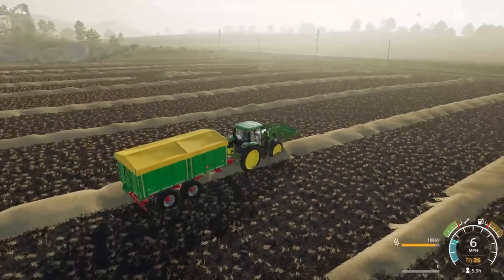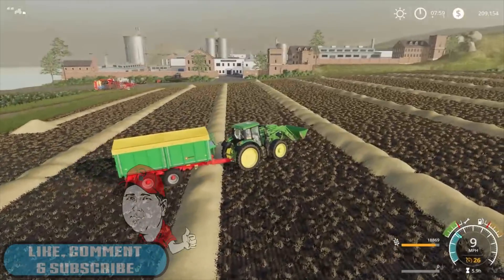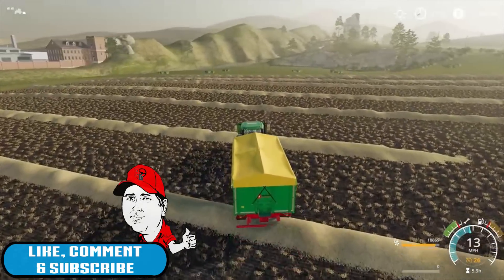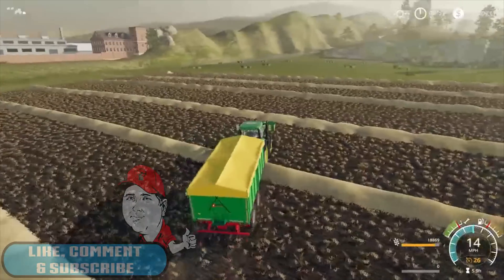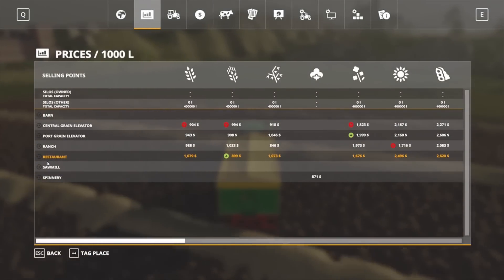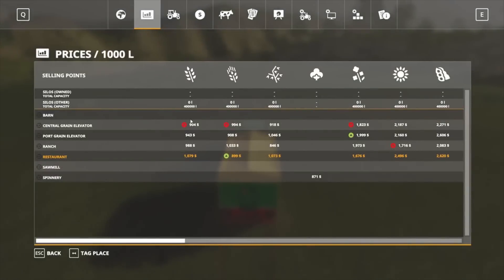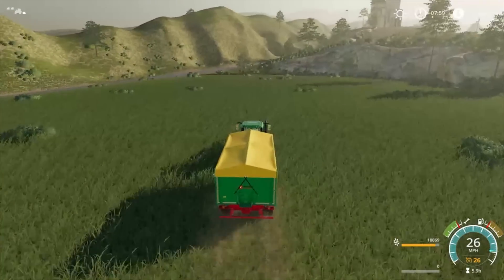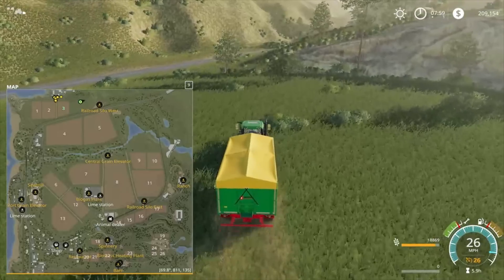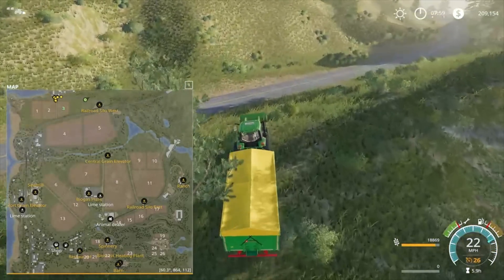Make sure that bucket's up out of the way so we don't go picking up any of this straw. So we'll head down and drop our wheat off into the grain elevator over here, then we can take it down by train. The central grain elevator — 400,000 litres we can put in here, I believe. Maybe 200,000 here and 200,000 at the east one. I don't know why it's west and east — it should be like north and south or something.